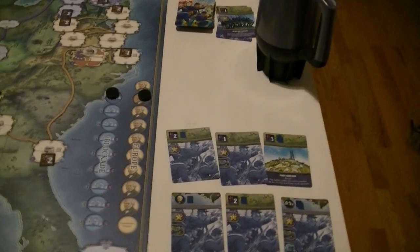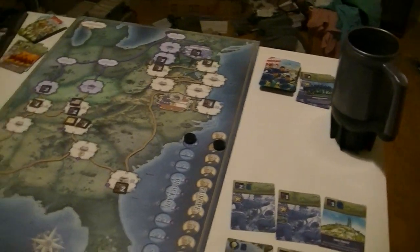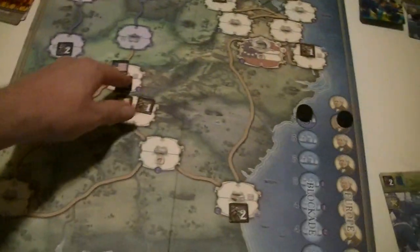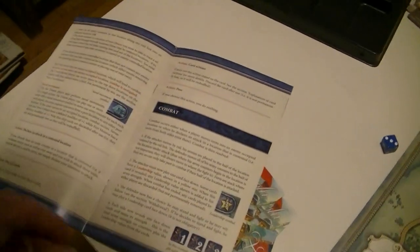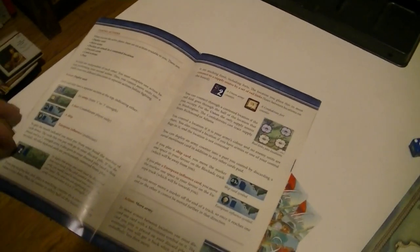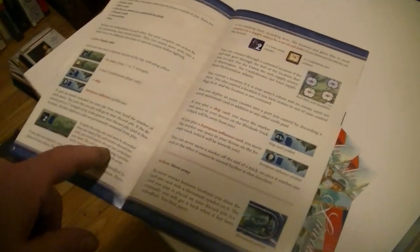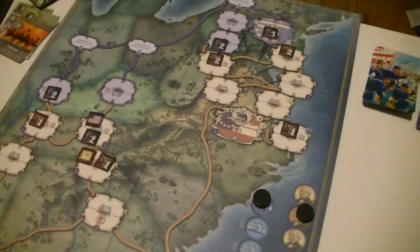That first attack worked. What do we want to do now? I believe we're allowed to put troops anywhere we control that's in line, which means we could reinforce Nashville. Being worth a victory point, that's perhaps the best of the choices. Let's deploy a unit in a controlled location — this is probably my most valuable location right now.